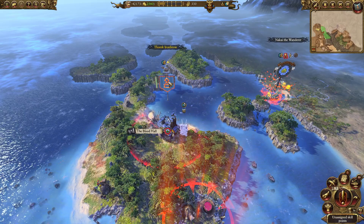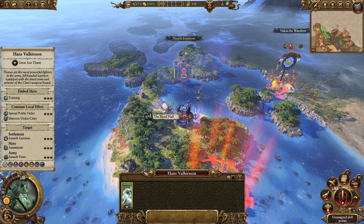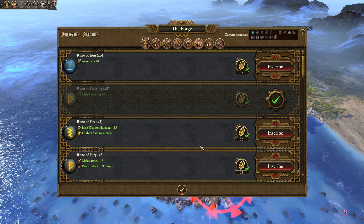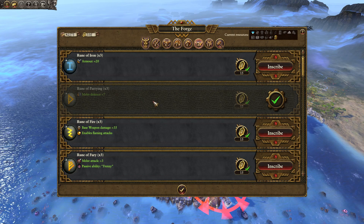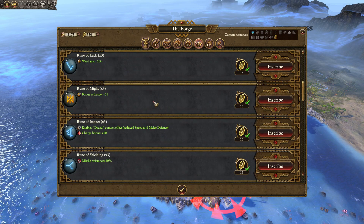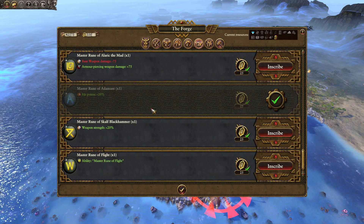Hello everyone and welcome back for some more Total War Warhammer 2 with Thoric Iron Graal. We're in beautiful Lustria and we just kicked out all of the elves, at least on the western coast. We got this little fella here, so we're gonna equip him with some runes. Let's get some character runes. I think we're gonna give him some armor, but I think it's our runesmith that has a rune that gives plus 50 armor.